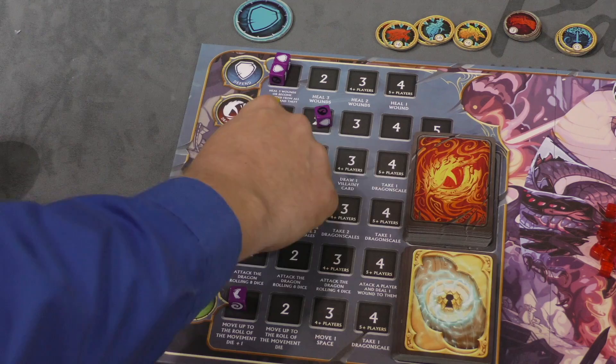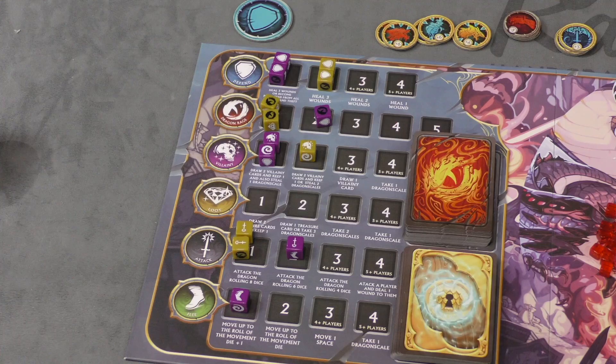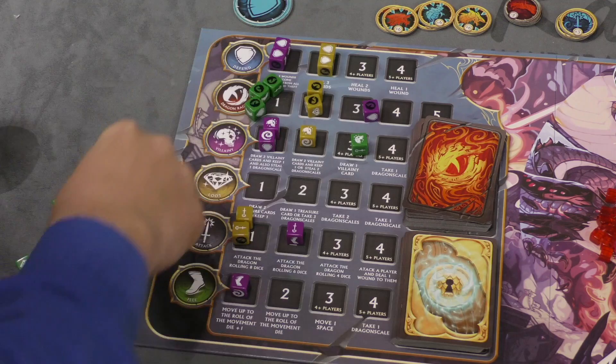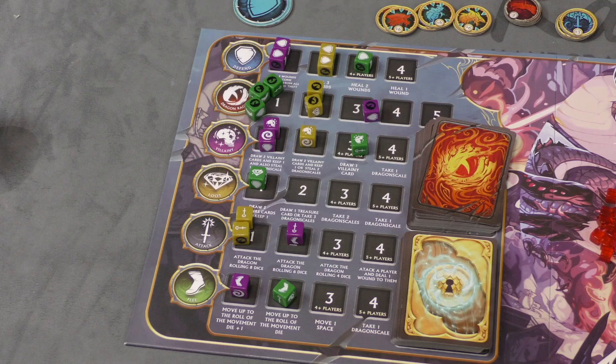Players continue placing their dice in turn order. If there are fewer than four or five players, there are fewer spots, so some players may not be able to place all their dice on the board.